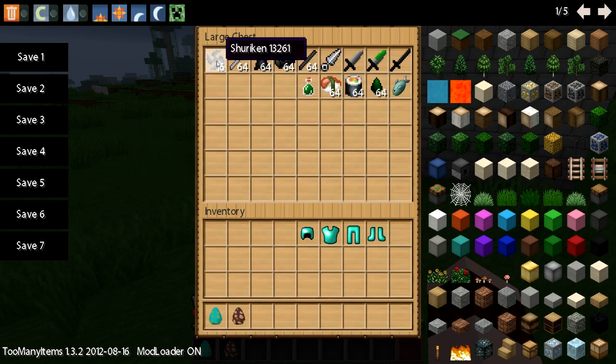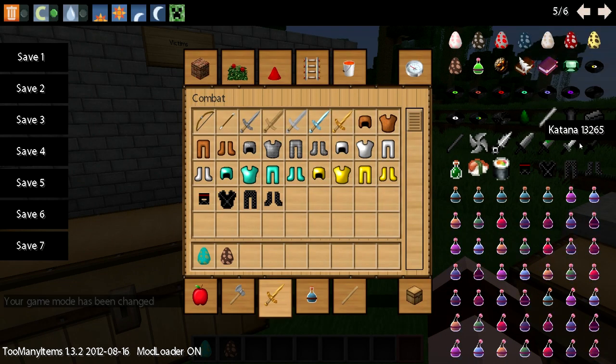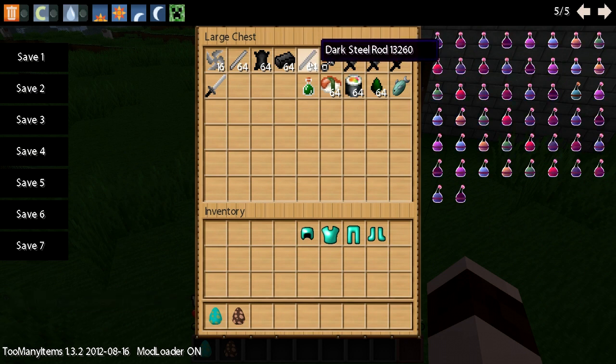So here's all of the stuff. Shuriken! These are the ninja stars — you can make ninja stars, which are throwable. Iron rod, which is what you have to make in order to make the katana. Let's show you the katana. There's the katana — it's the same strength as an iron sword. Then you've got the dark fabric, which is what you need to make the ninja armor. You've got dark steel rod, which actually combines dark fabric with iron. These are kunai, which are throwable, same as the ninja stars. You've got your dagger, your poison dagger, and of course your dark katana.